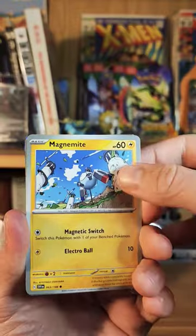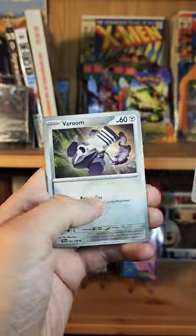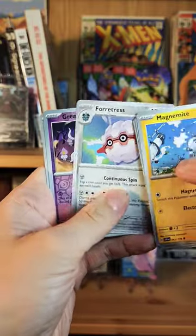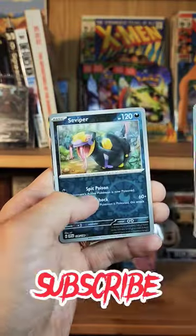Alright, we've got Magnemite, Energy Switch, Varum, Rookadar, Flamigo, Fortress, Graveyard, Survivor.